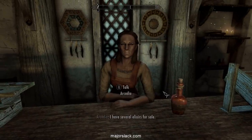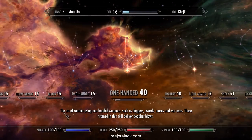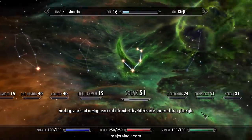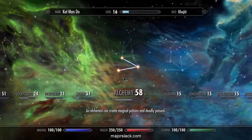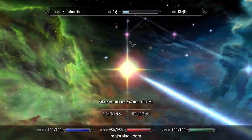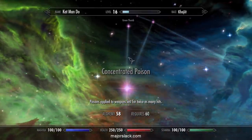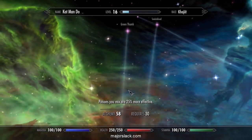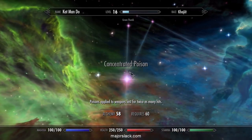The target level for now is level 60 for Alchemy — that's what we're going for. Eventually we're going to push for level 70. Level 60 will do fine, though. This will allow us to get the Concentrated Poison perk.